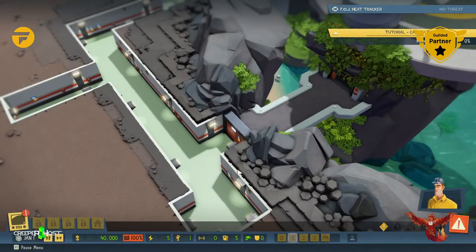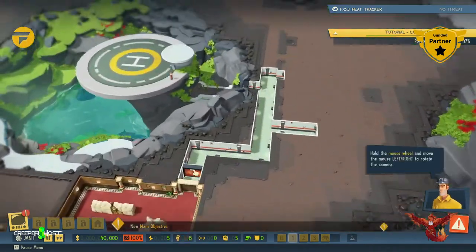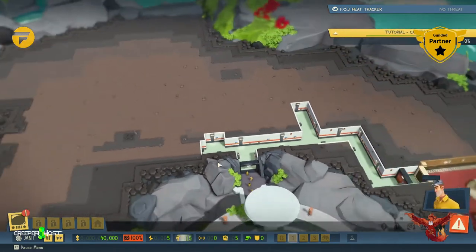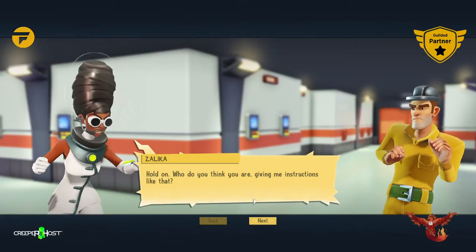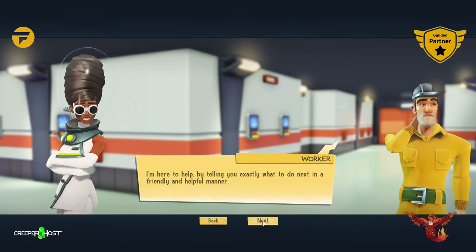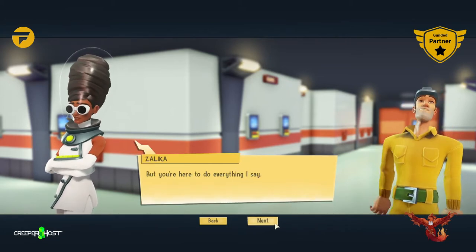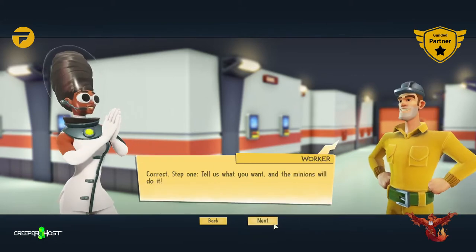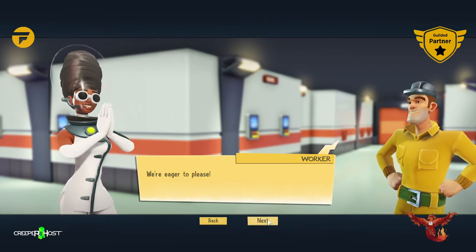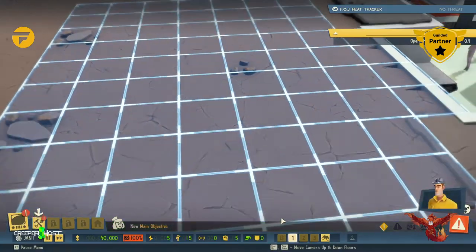Wow, alrighty then — use the camera controls to move the camera around your lair. Now use the rotate controls to rotate the camera. You can use the zoom controls to zoom in and out. Hold on — who do you think you are, giving me instructions like that? 'I'm here to help by telling you exactly what to do next in a friendly and helpful manner.' Yes but you're here to do everything I say. 'Correct — step one, tell us what you want and the minions will do it. We're eager to please, and also eager to live — please stop looking at me like that.'